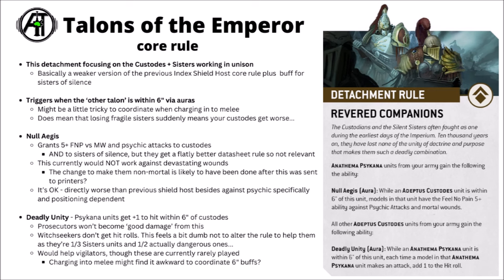For the boost that Sisters give to Custodians, you get Null Aegis — a 5+ feel no pain against psychic attacks and mortal wounds. Mortal wounds are very relevant as one of the best ways to get through the Custodes' high toughness and high saves. Unfortunately, unlike the errata'd version of the Shield Host rule, it doesn't work on devastating wounds, which means those are now a fantastic way to kill Adeptus Custodes again. I genuinely wonder if Games Workshop will need to do an errata to put that rule back in army-wide. The whole change to devastating wounds no longer being mortal wounds is what has messed up this particular rule.